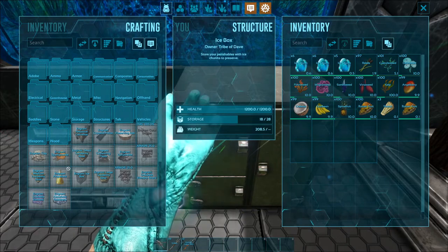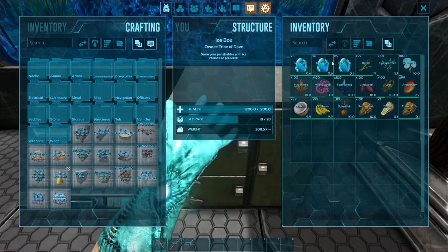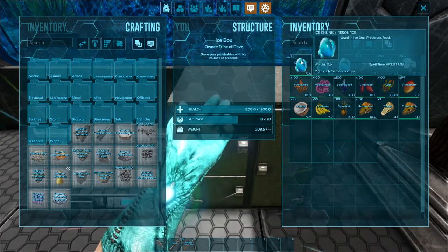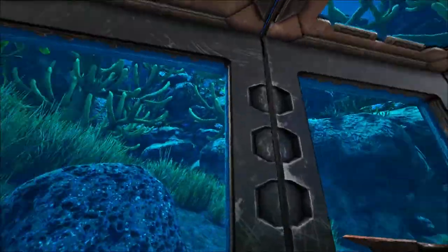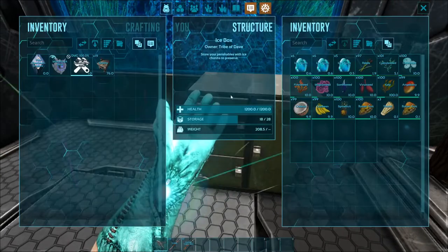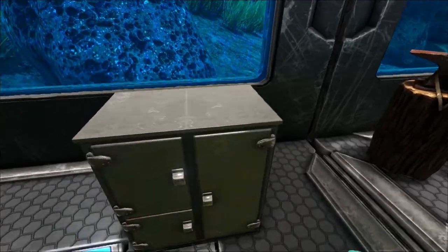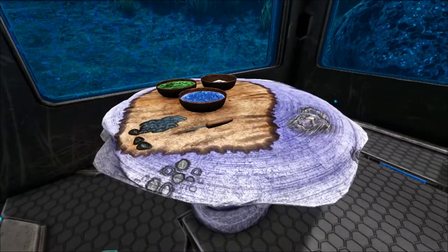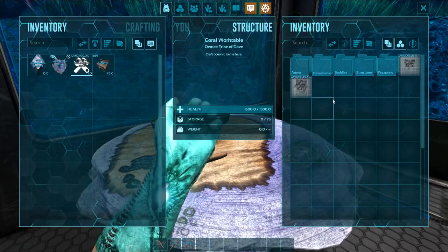Another item we have is ice chunks, which are only useful in the ice box — one of the structures. You can get ice chunks by harvesting rocks over in the snow biome. The ice box is basically just a fridge; you'll need ice chunks from the snow biome to use it.